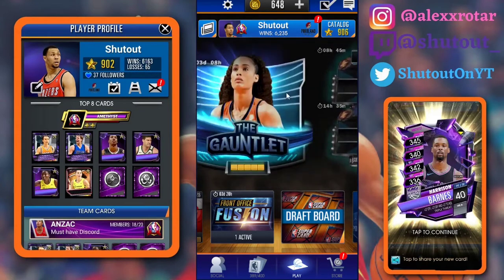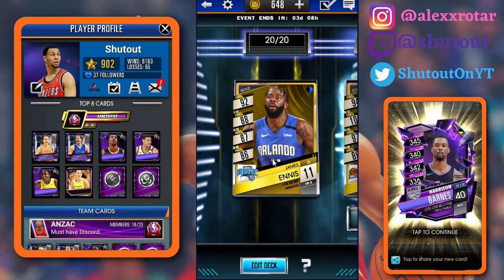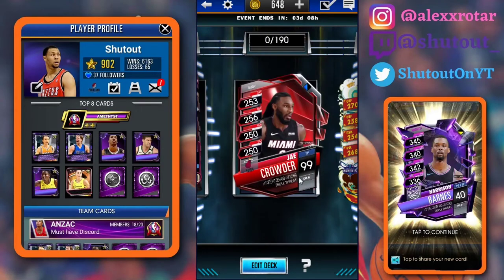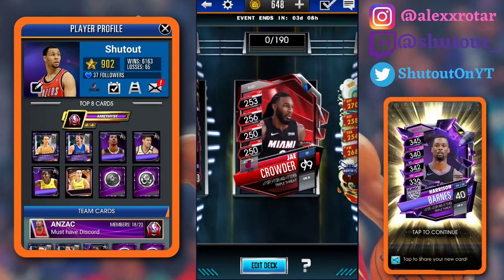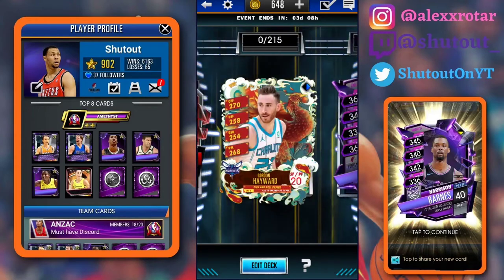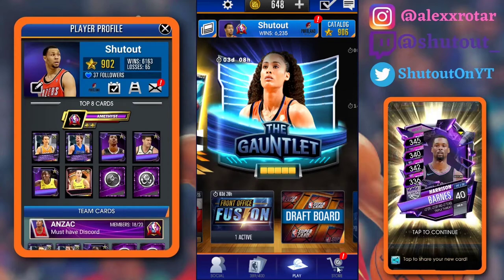So we didn't get a chance to go over this gauntlet and who the players are. We got James Ennis, the starter card which is Brittany Griner, Seth Curry, Roko, Klay Thompson, Nyeka Ogimike, Jay Crowder, Gordon Hayward, Dame Lillard, and Skylar Diggins Smith. The theme looks like it's probably really good shooters — Seth Curry, Klay, Dame Lillard, and Nyeka Ogimike — but James Ennis and Roko feel like outliers. There might not be a theme to this gauntlet, which would be interesting.